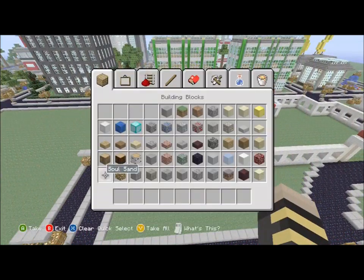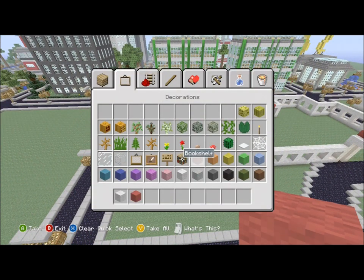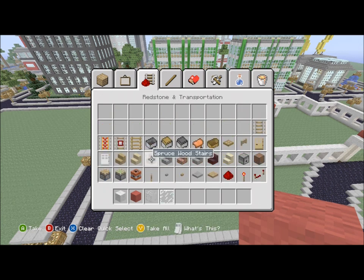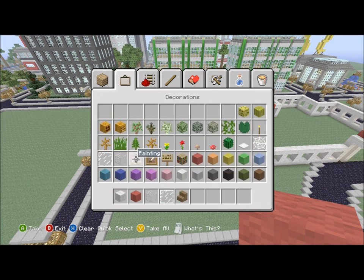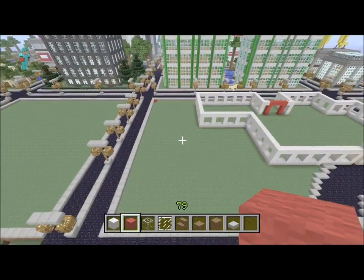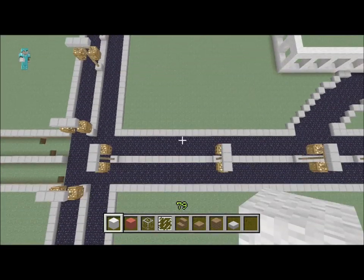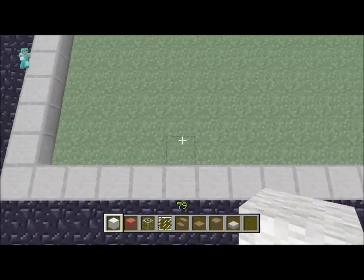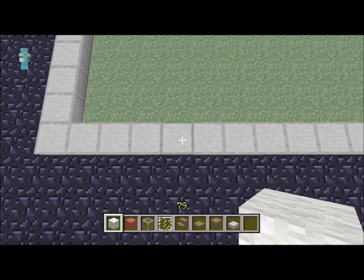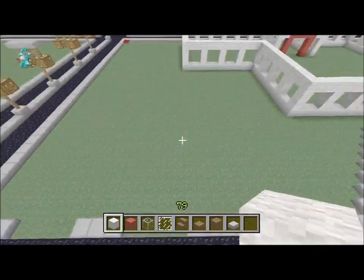We're gonna build it in this little area right here. We're probably not gonna get done building this today, but we might — just don't be surprised if it isn't done yet. We're just gonna grab a few materials. Basically everything on screen is what I'm gonna use for the whole entire building, so that shouldn't be a problem. I'm gonna have the driveways be four wide.